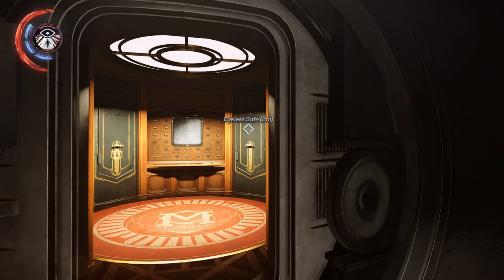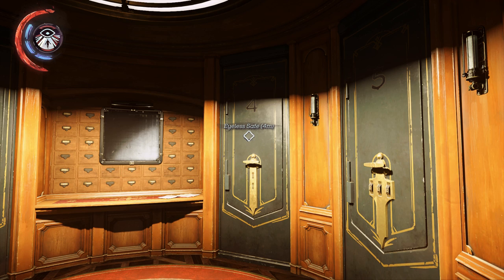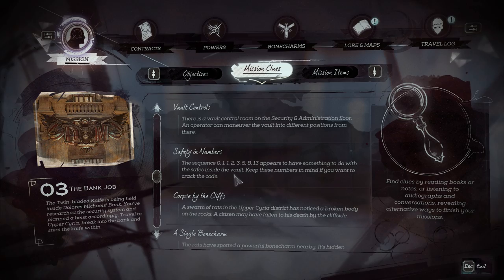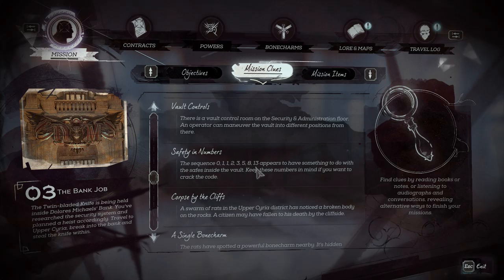Mission 3, the bank heist. Safe number 4 in the vault is where you put the two keys in and you get the double-bladed knife that you need to kill the Outsider. But there are a bunch of other safes here in the vault that have some valuables in them that you may want to get your hands on. Elsewhere in the bank you may have come across a board with some numbers written on it and some notes from somebody who was trying to figure out the pattern of all of the numbers in the combinations in the vault.